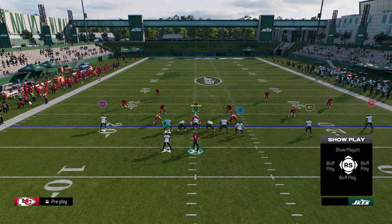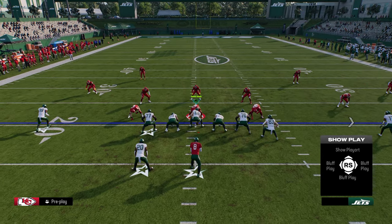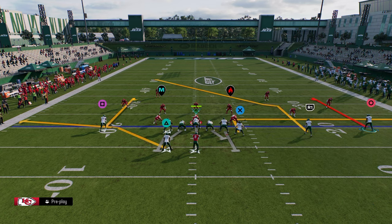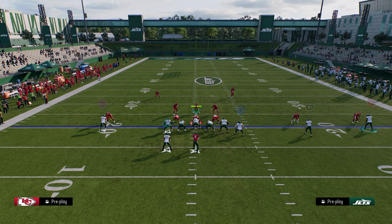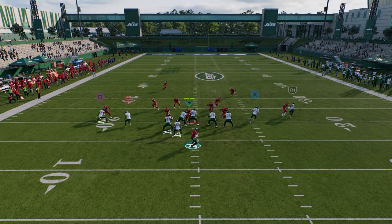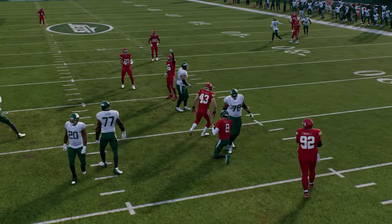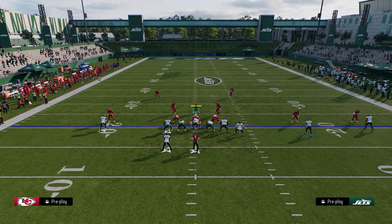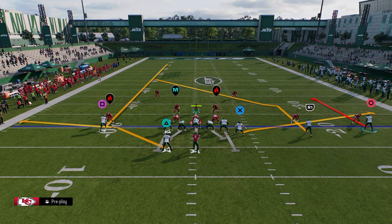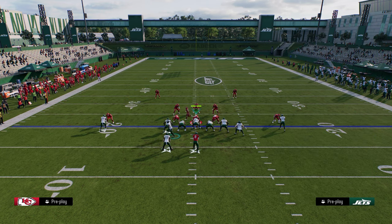Another setup I like out of curl flat is just a good old-fashioned slant post concept. We're going to put the tight end on an out route to beat man, stem the curl on the left all the way up to beat press man — this is kind of an all-out man-beating play. Then we're going to slant the outside trips receiver, motion across, and block the running back. This motion slant with this post is normally really good for beating man.